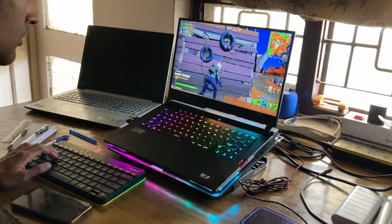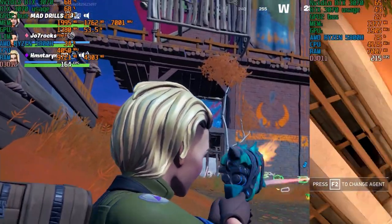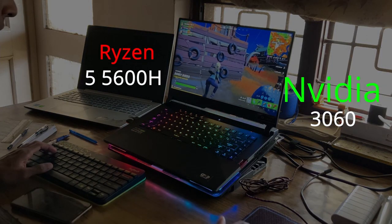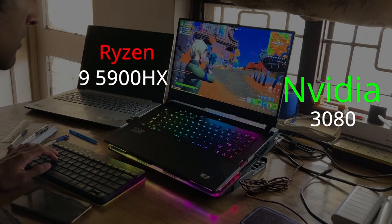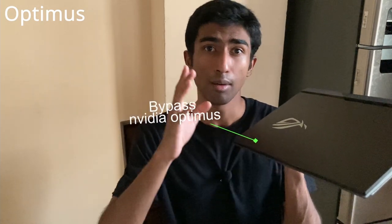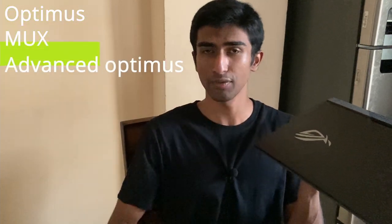You buy this laptop hoping to gain super high FPS, but you don't. No matter what hardware you throw at it, it just doesn't seem to improve. The culprit is Optimus. Stick to the end of the video to learn not just how you can bypass Optimus on this device, but how graphics are processed by Optimus, a MUX switch, and Advanced Optimus.